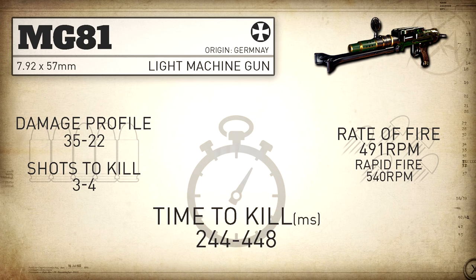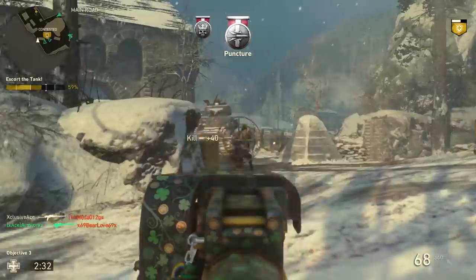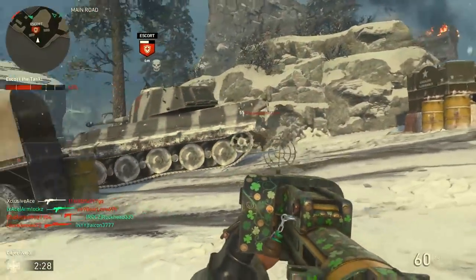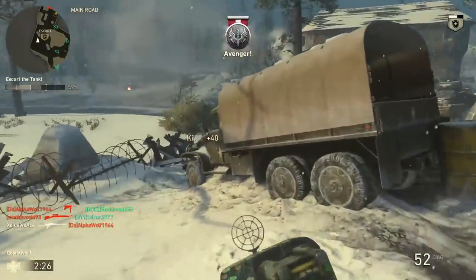Our time to kill is going to be 244 milliseconds, which is right around average for those close to somewhat mid-range gunfights. When you start to stretch it out to longer ranges while still in the three shot kill range, it's actually a great time to kill, although it's still technically beat out by the Lewis.